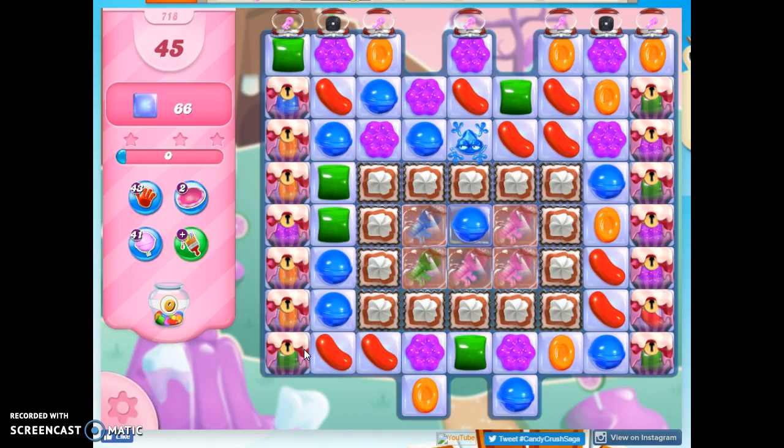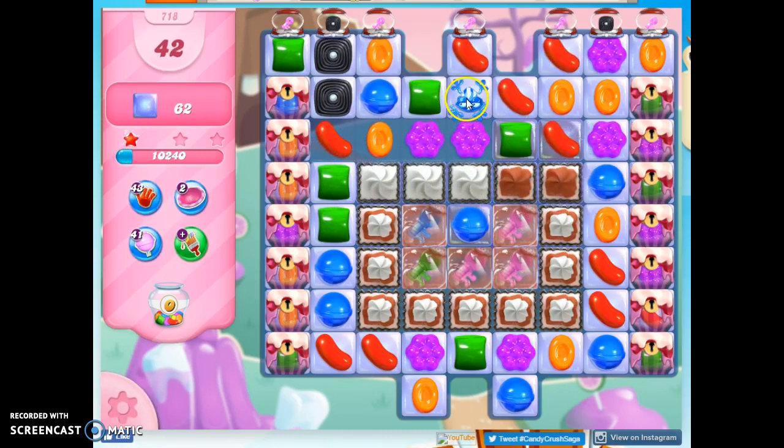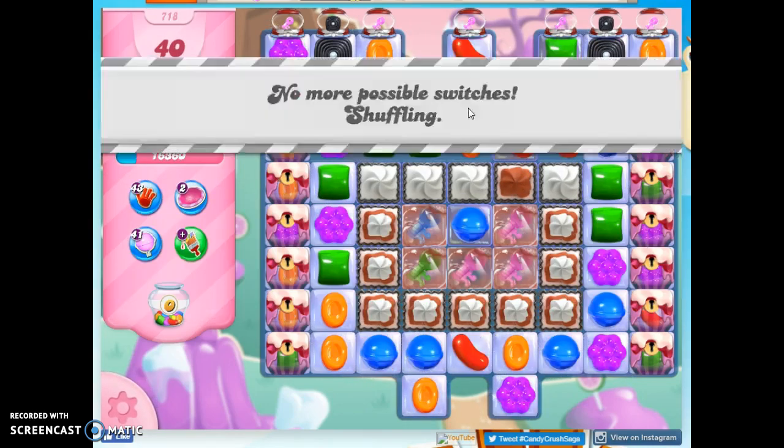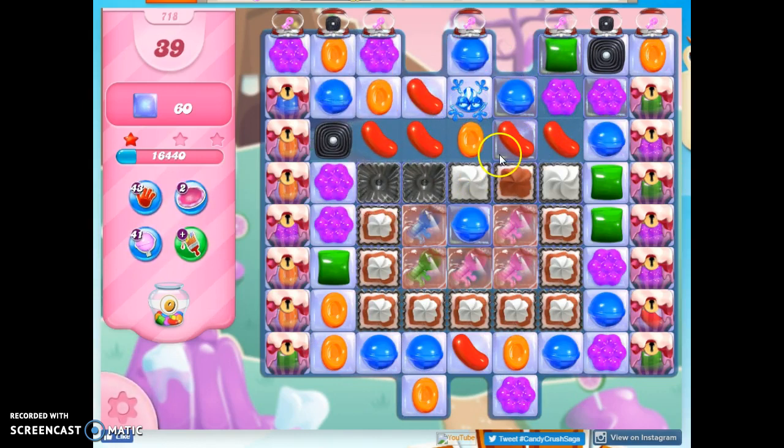So we've got to get rid of all of that. We've got to collect these keys to do it, and I'm going to work on the frog and the frosting all at once if I can, because I can see that the frog would be extremely helpful. I don't mind moving him a little bit, but I don't want to move him too far afield because I want him to be able to match up with other blue candies.